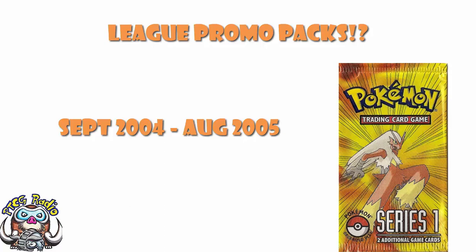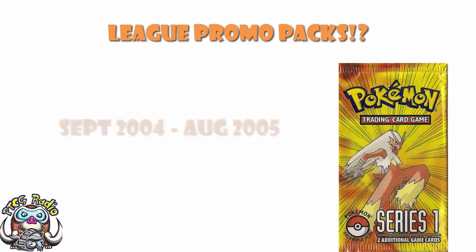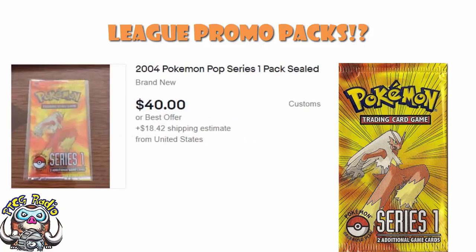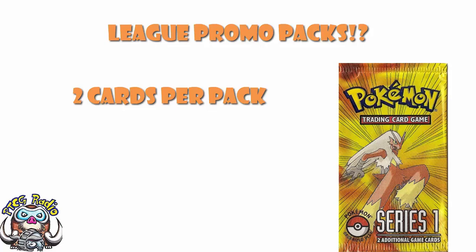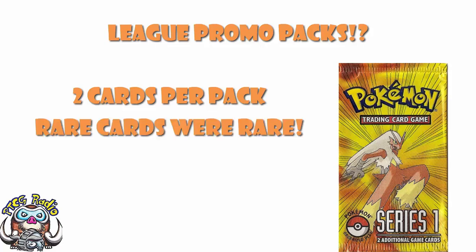Try and pick these up nowadays, ladies and gentlemen, for a reasonable price — yeah, not terribly easy. I'm having a little bit of a look on eBay. There is actually a sealed Pop 1 pack on eBay for $40, which is way cheaper than I expected. You could get an EX in there, or you could not — we'll get to that in a second. Be very careful buying random loose packs of this. Basically, what happened was you would get yourself a pack, and in that pack you would get yourself two additional cards. And the odds of pulling the good rare cards were very, very, very, very low, so you had to keep going back to play Pokemon Leagues.